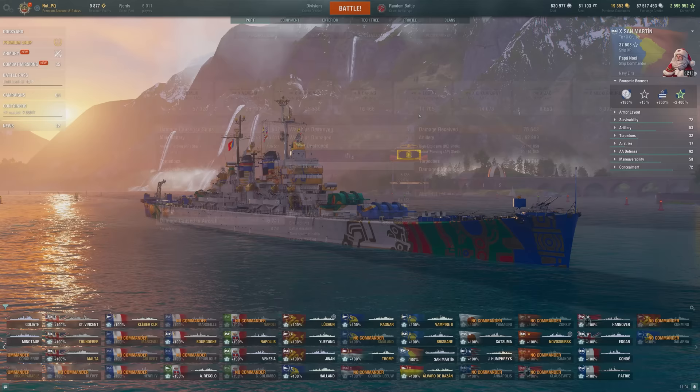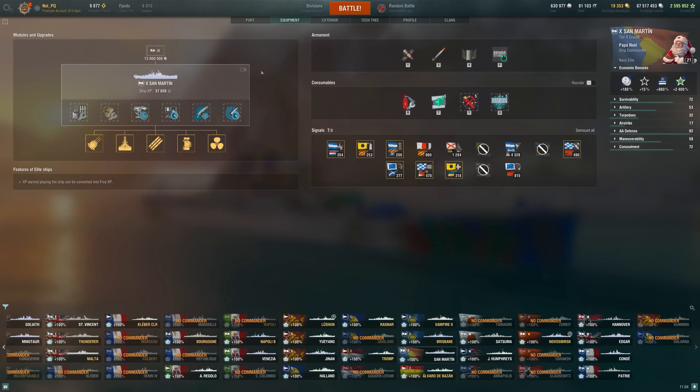As for the build, we want to buff our survivability and guns as much as possible. Running reload, running concealment, and propulsion mod is excellent when playing around islands like this — it allows us to maneuver a lot more efficiently and maybe dodge some shells. Aiming systems, of course. Even with that, the dispersion can feel a little awkward at times, but we reload relatively quickly, so it's fine.